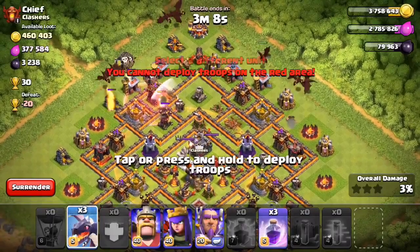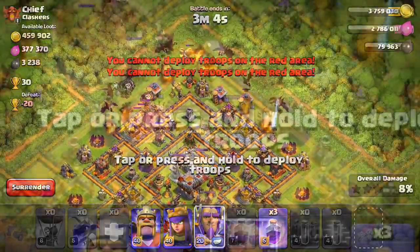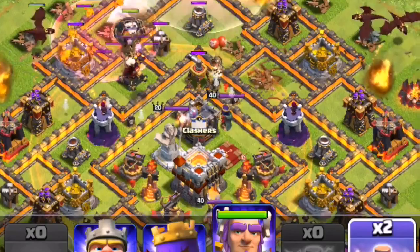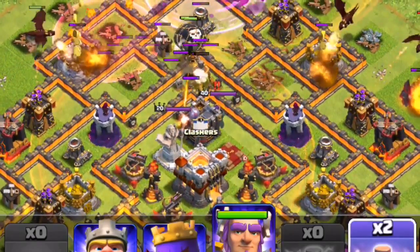Not only is he going to give that boost out, he's also going to be able to do damage just like any other defensive building. Similar to an Archer Tower, he's going to have a ranged attack that can attack both ground and air, and you can see him shooting down some Lava Pups — he's also shooting at the Dragons and Balloons — and he actually does a pretty decent amount of damage.